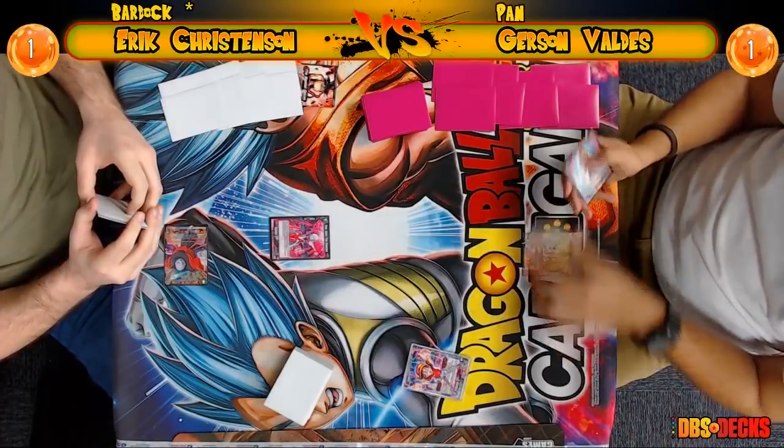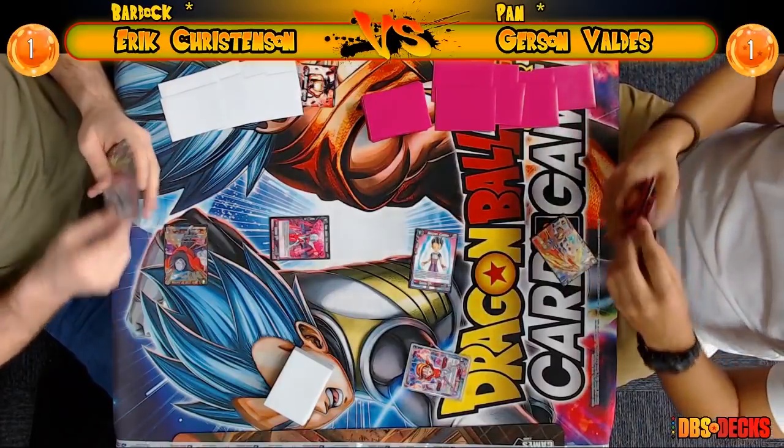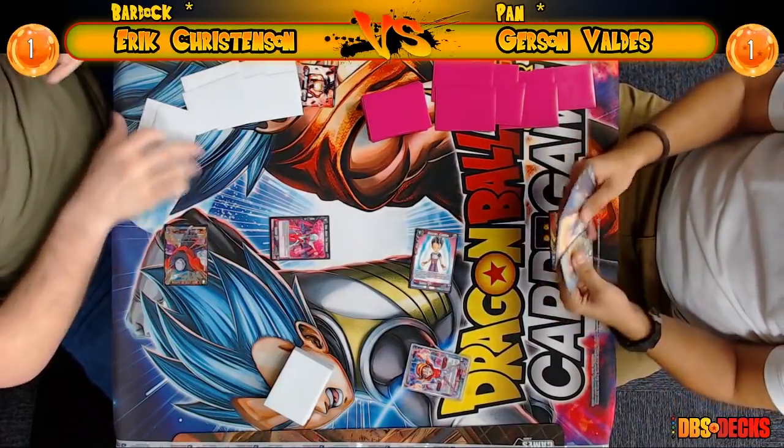Been a long tournament — I need a little more energy, some caffeine. Shout out to our future sponsor Monster Energy. Let's get into game three — let's see if Eric can pull this out with Bardock, his father's deck. Let's see if he can trample over this Pan deck. Pan can be very very scary. Eric going first here, then Gerson fighting back with the Kava. It looks like Eric might have taken that at six life and Gerson at seven.